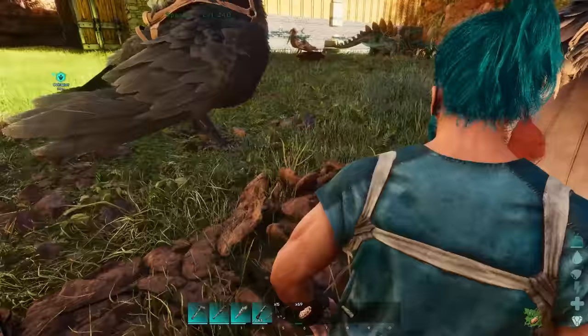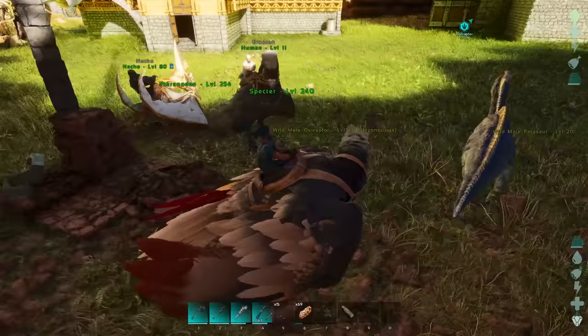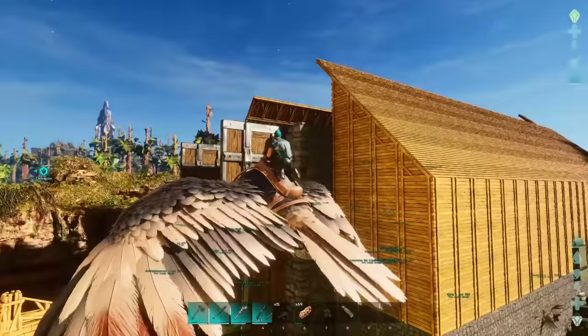Sometimes you'll go flying off structures because the game forgets to load them. When dropping items, sometimes they just straight up ghost through structures, like an industrial forge for example. A new player may not realize how to pick up their items after seeing this happen, so for general user experience, this is a big issue.